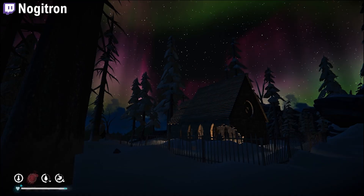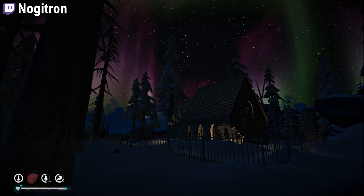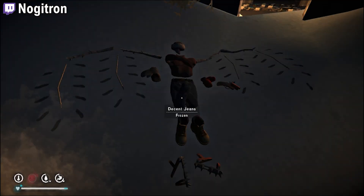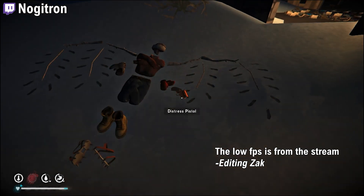Along a similar but eerier line, a streamer called Nogatron basically lit up the stone church in Desolation Point during aurora using his own lanterns and fire. He also made a figure outside — a kind of creepy-looking thing — but I'll let him explain it in his own words.